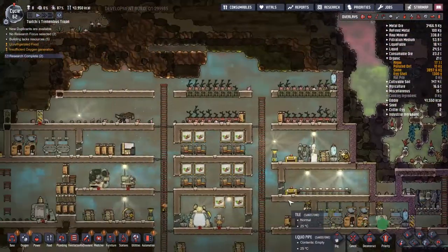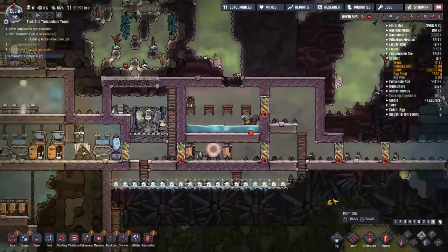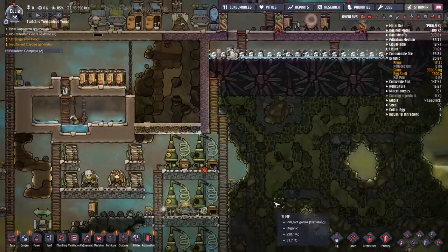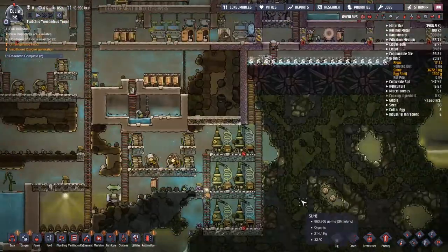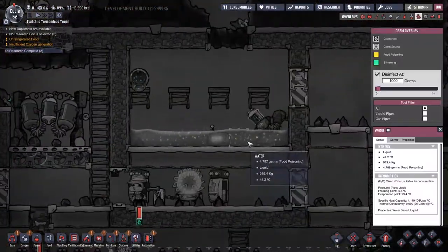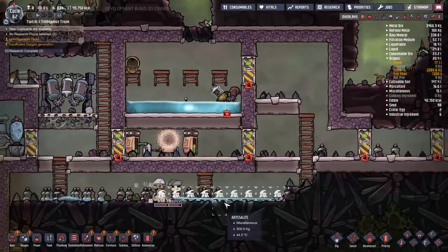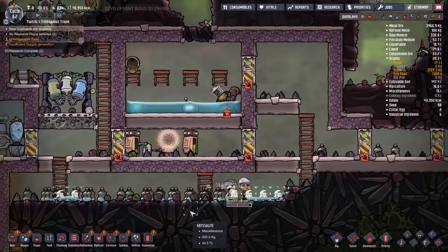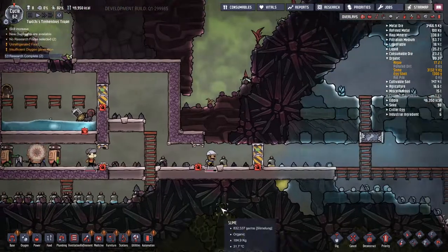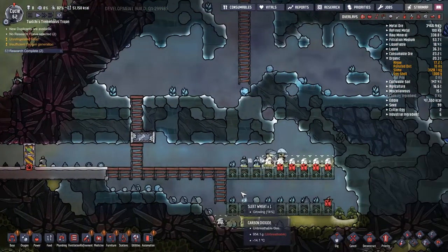Having a look at the Sleep Wheat farm - it's all working out okay. It does take a little bit of time for people to deliver water over there, but we are making some serious Sleep Wheat. The one thing I have a little bit of trouble with is duplicants will walk in there, radiate a little bit of heat, and then the polluted ice around them will start melting - that's something I need to address at some point, but right now it's not the biggest problem. Water has still got a little bit of food poisoning in it - great, perfect, that's almost exactly what we set it up to deal with.